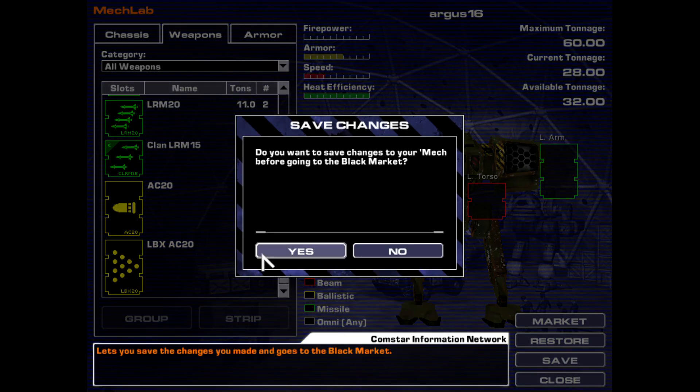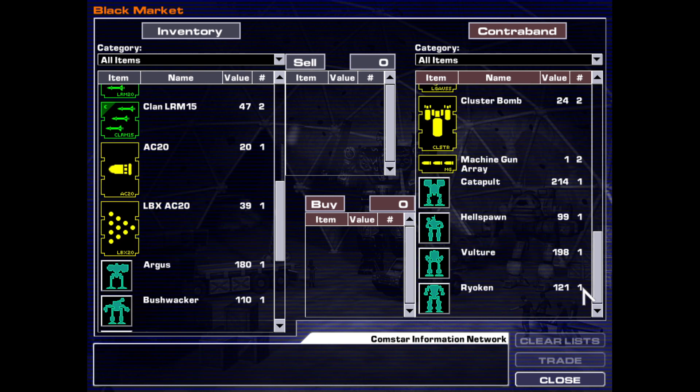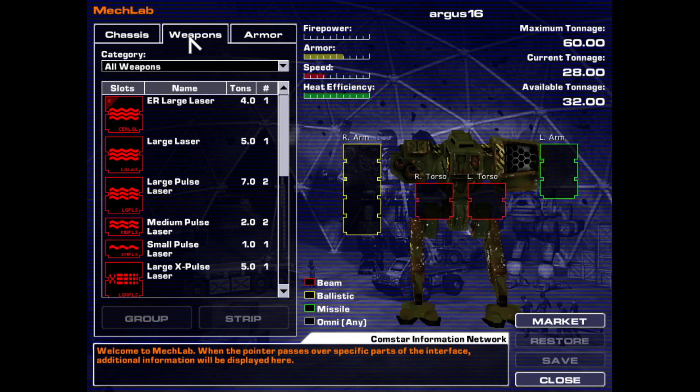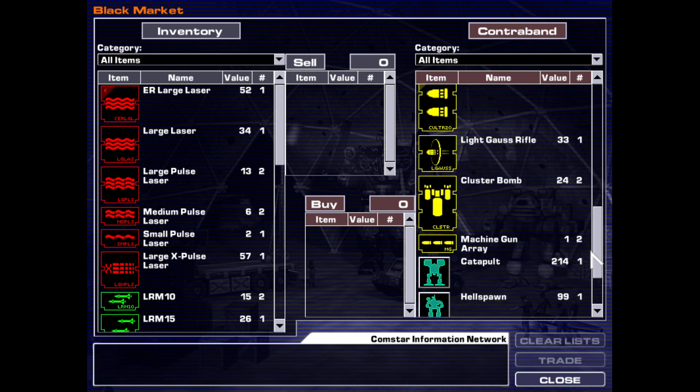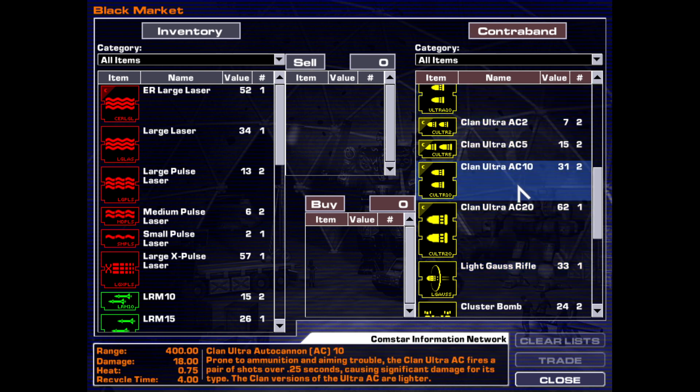AC-20? No, I don't want an AC-20. We have 32 tons to play with, right? They have the Ultra AC-10s now. That thing hits like a truck, good lord. How much does it weigh though? Doesn't say how much it weighs. I would love to know how much it weighs, because I know these weigh like six and these weigh eight.